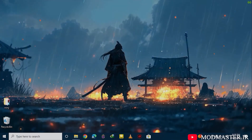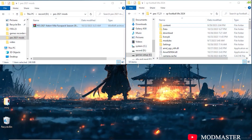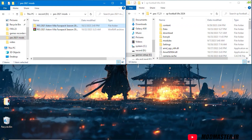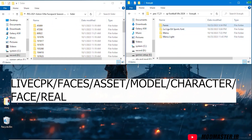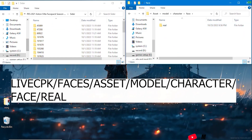So how to install it? So easy. After downloading the file, extract it from the link I gave you in the description. After that, put it into a folder and transfer all the files inside the folder to this address. Finally, enter your game using the CIDR program and enjoy the changes.